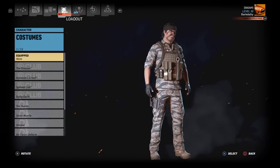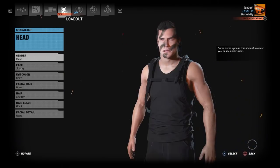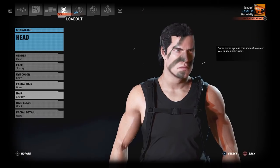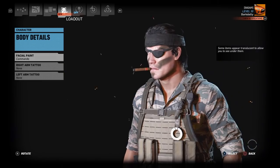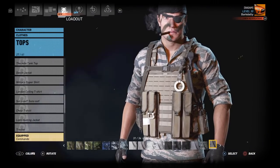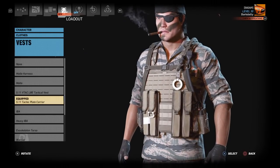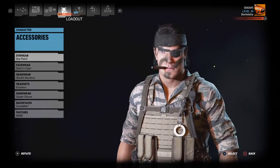I did take the liberty of changing one thing, which I'll get to. He didn't specify a head, but I went through the heads and Sparky is the closest one to looking like Snake. I chose no facial hair, shaggy black hair. Body details: commando face paint. For clothes, Snake gets a commando top in Air Force digital tiger, commando pants in digital tiger, attack tech plate carrier in khaki tan, and hiking boots in sandstone.